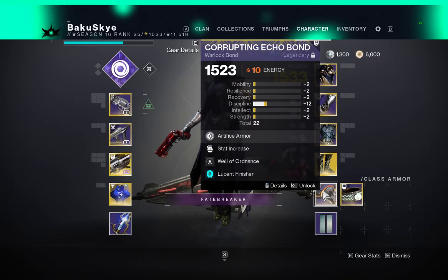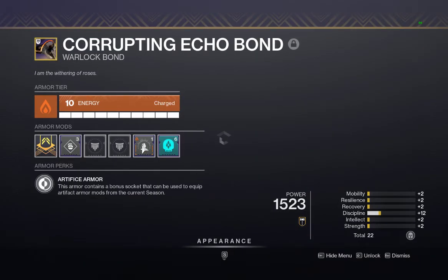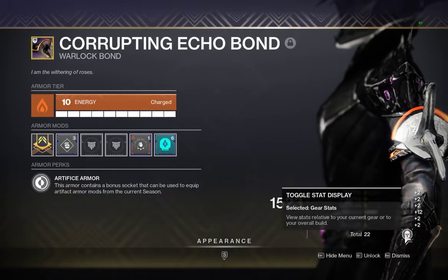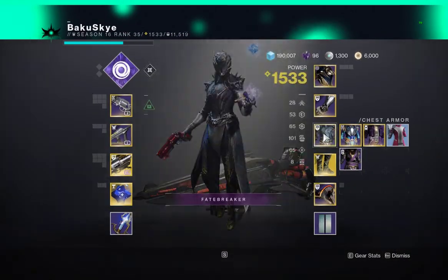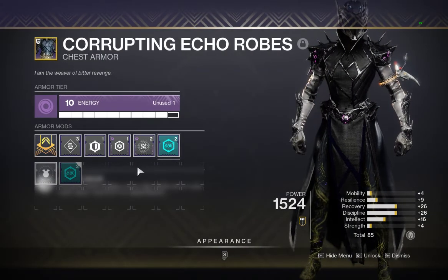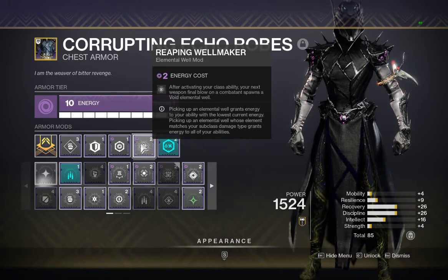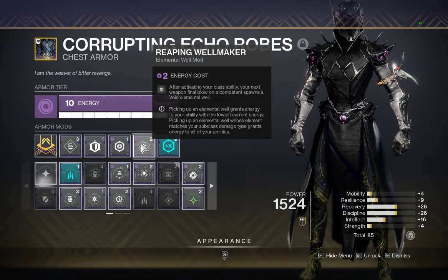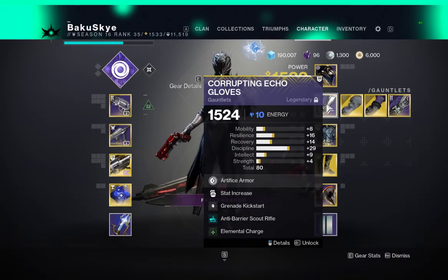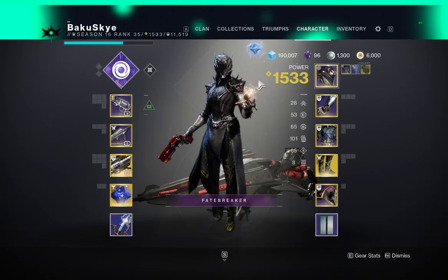Protective Light, obviously. Lucent Finisher. Well of Ordnance — picking up a solo elemental well grants you additional grenade energy. And then Reaping Wellmaker — activate your class ability and your next weapon final blow will give you a Void elemental well. Grenade Kickstart with elemental charge, and then Ashes to Assets with Explosive Wellmaker.